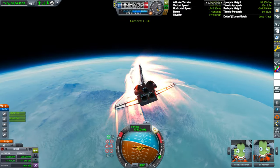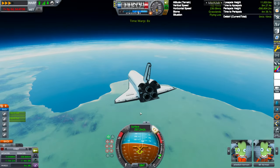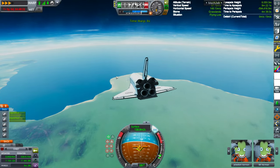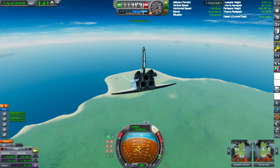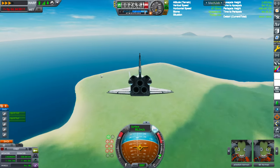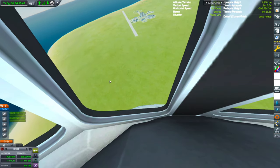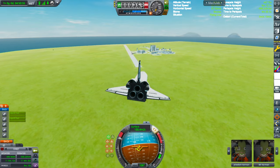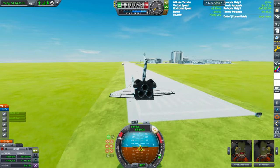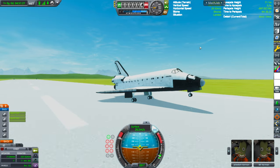It looks like we might not make it — let's see. The space shuttle is a brick, this thing can barely fly. It has the worst gliding — if you go at a steep angle you still lose speed. Jeb and Bill are on board, and Jeb's going to land the space shuttle. Get the landing gear out. I do bounce a bit, but I managed to stick the landing. There we go!